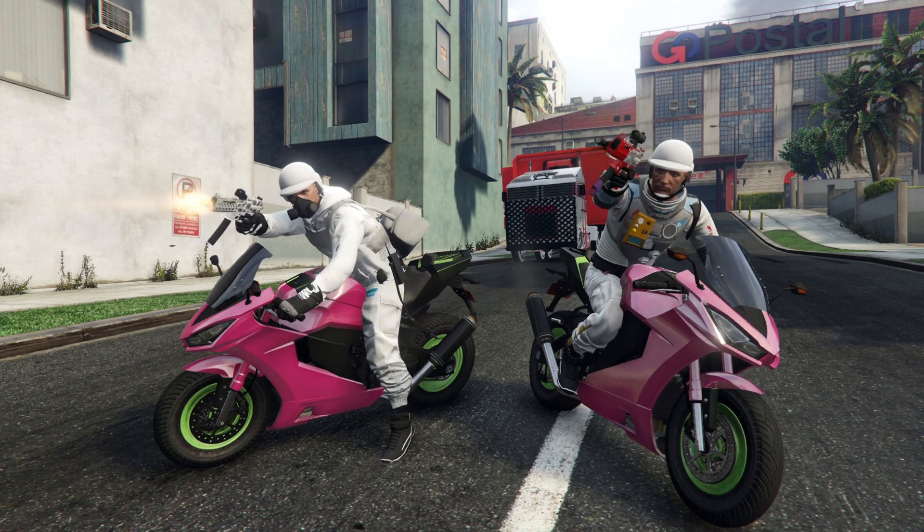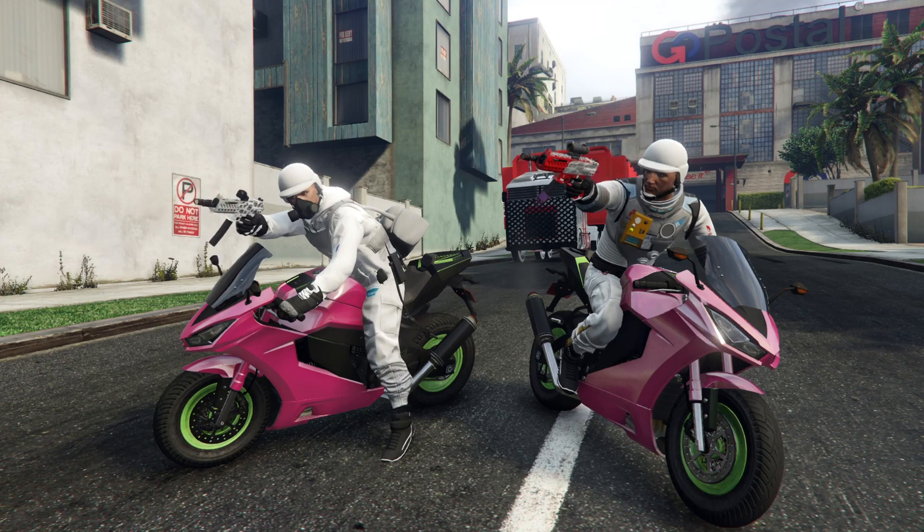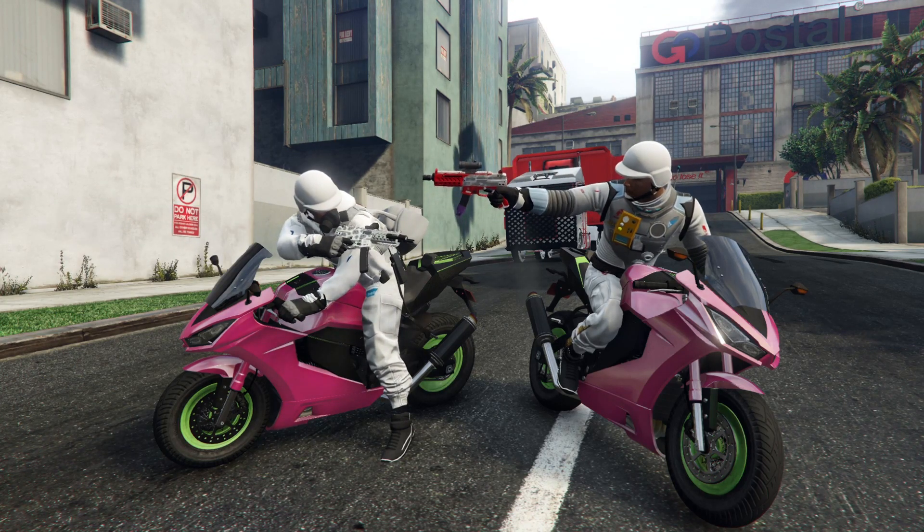The last two gift cards to friends glitches are still working — the car meet and the agency glitch — but this vehicle warehouse method is super easy.